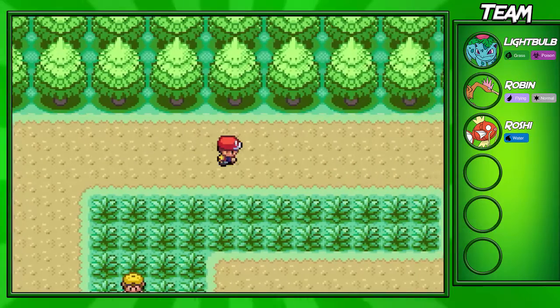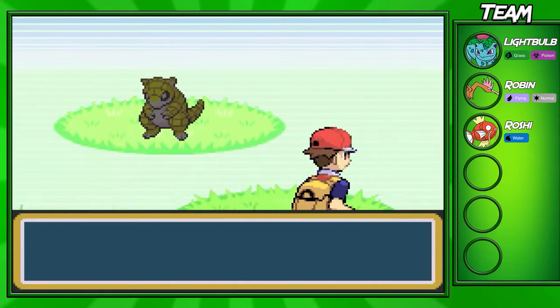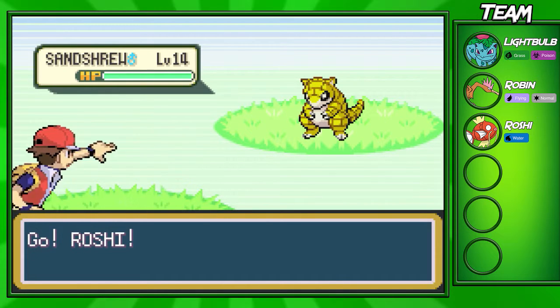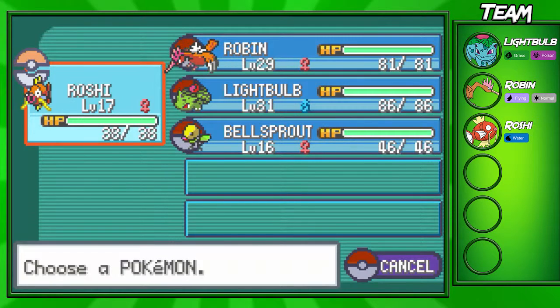Another thing I'd like to do before we fight the trainer is look through the grass here for a bit. Let's see if we can find the Pokemon I want to catch. And we did just that — we're going to find a Sandshrew. I'm pretty sure you're also able to find Sandslashes. I think I found one earlier, but this is going to be the next Pokemon that I catch.